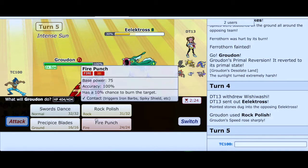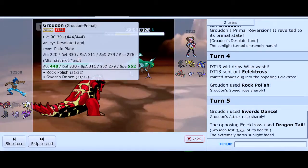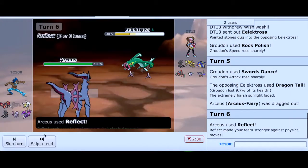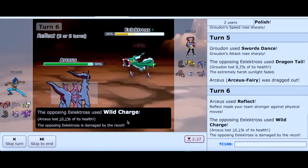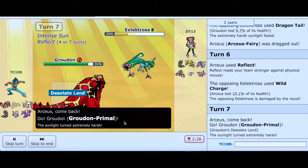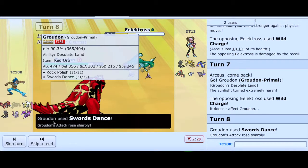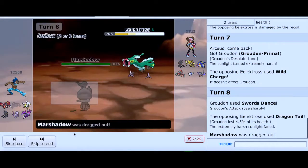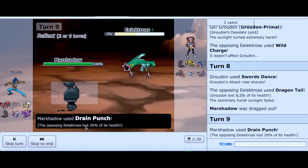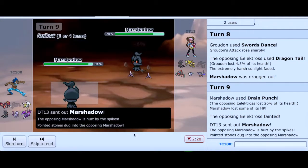We're going to set up — Swords Dance. Oh, you have Dragon Tail. That is something new. I'm going to go for a switch. Seems like a good idea because you're a physical Eelektross. I'm going to use Groudon again. Another Wild Charge — this will let me skate in and use Swords Dance and Rock Polish. I didn't see you do that — I thought you were going to switch. Let's go for Drain Punch to finish you off. You are officially annoying. Now I have to do this all over again with Groudon.